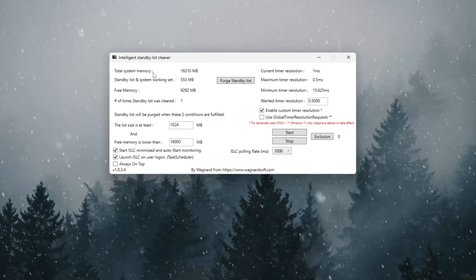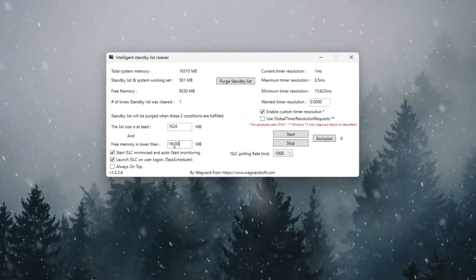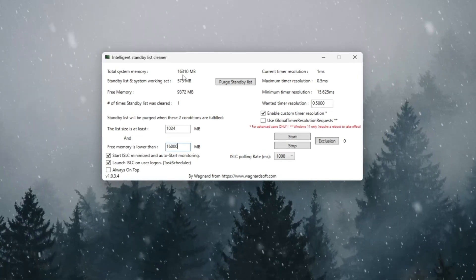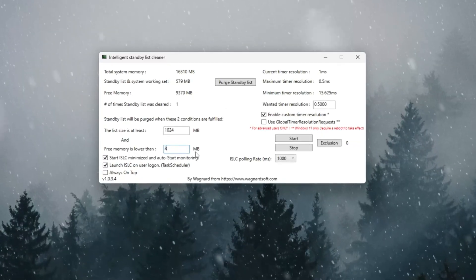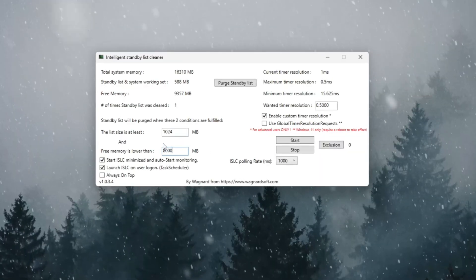Open ISLC and at the top you'll see your total memory in megabytes. Divide that number by 2 and type it in the box that says 'Free memory is lower than'. For example, if you have 16,000 MB (16 GB), type 8,000. If you have 32,000 MB (32 GB), type 16,000.